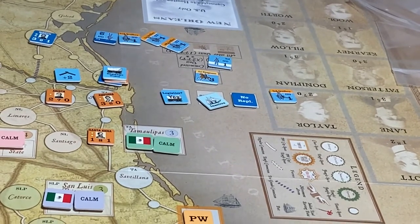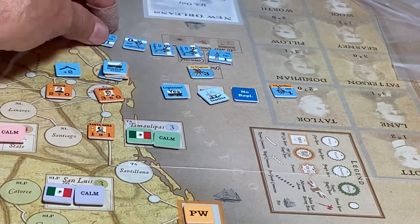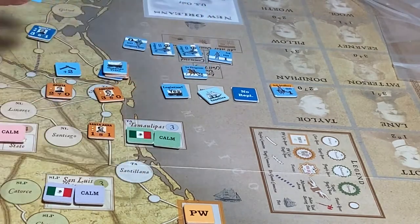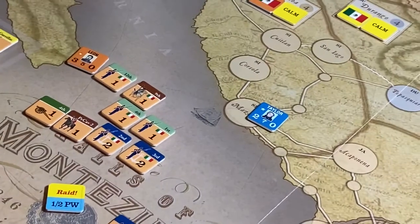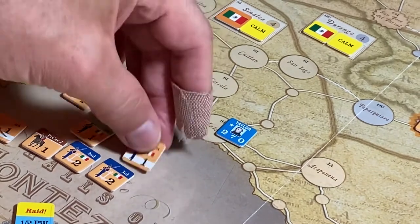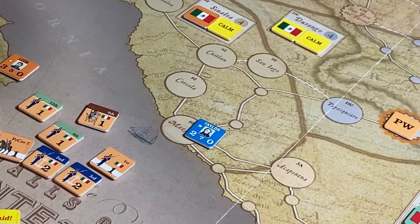The US loses four steps total: the committed unit already flipped, then we take three more — choosing the better unit to preserve. For the Mexican player, who loses three steps: their committed infantry unit already flipped, so they lose three more — militia, cavalry, and one other — and that's it for losses.